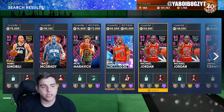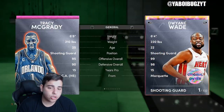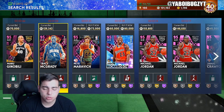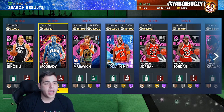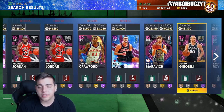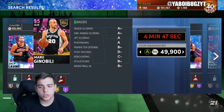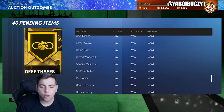Honestly, Tracy McGrady is also a snag at like 150K. I actually scooped one up for 150 last time and sold him for 220 — made 50,000 MT that easy. 50K MT off one card is insane. It is a little risky to invest in some of these cards — pink diamonds are riskier.